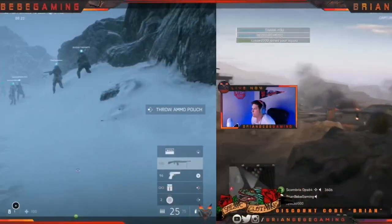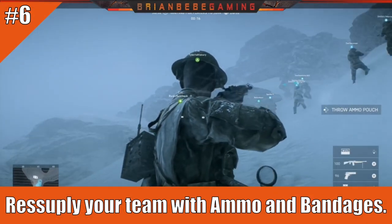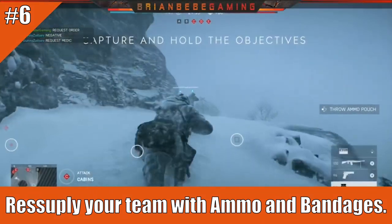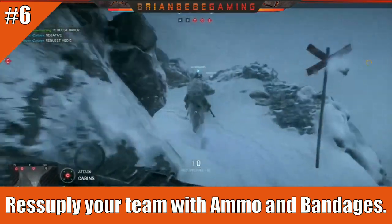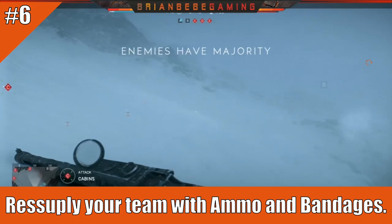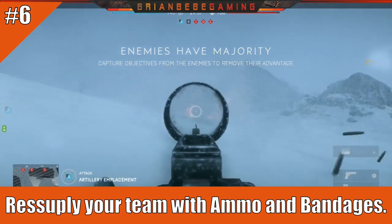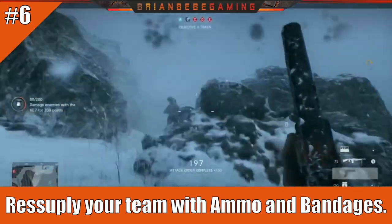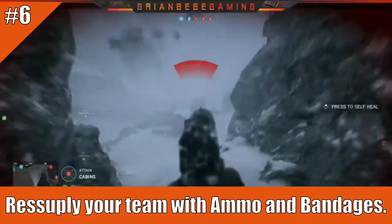Number six: resupply your team with ammo and bandages. Battlefield forces you to use teamwork — you only get one bandage to heal yourself, and you need ammo from teammates' ammo boxes. So definitely work with your team and share your resources. If you have the supplies, don't be stingy — you're on the same team fighting the same enemy, so just share.